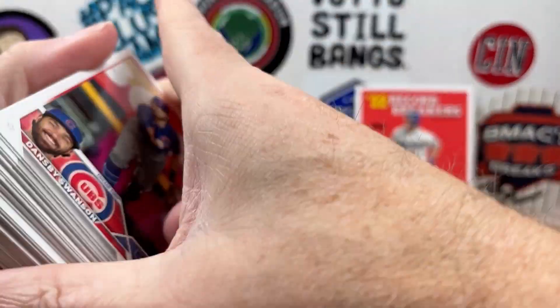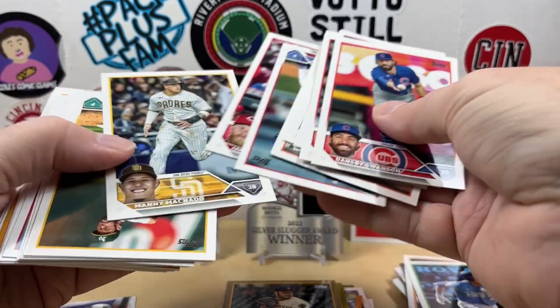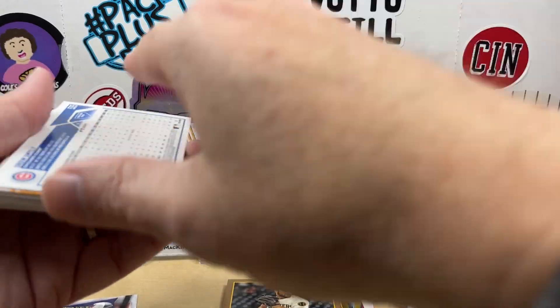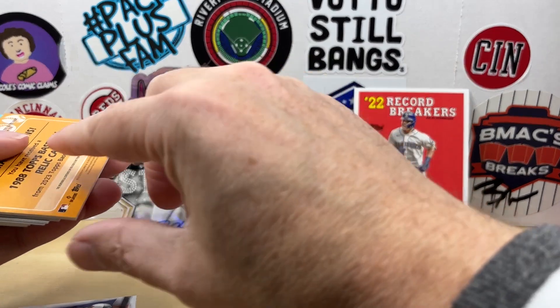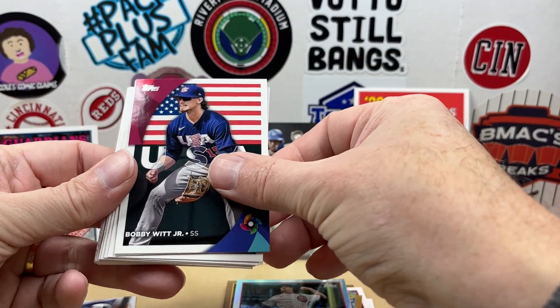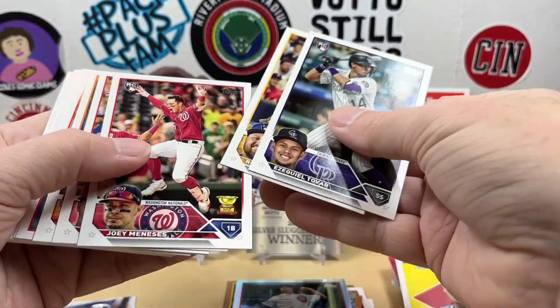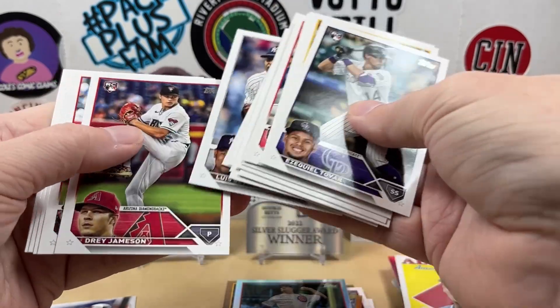Hopefully we didn't get shorted, and we still have the silver packs as well — do not let me forget those. Seeing plenty of Jake Fraley. All right, here we go — we have a Drew Smiley; I seem to pull parallels of this guy. And here's our relic card — it's going to be Jose Ramirez from the Guardians, not too bad. World Baseball Classic of Bobby Witt, nice Bo Jackson '88 All-Stars, Ezekiel Tovar rookie. Finish off the base, then we're looking for something big in the silver packs.